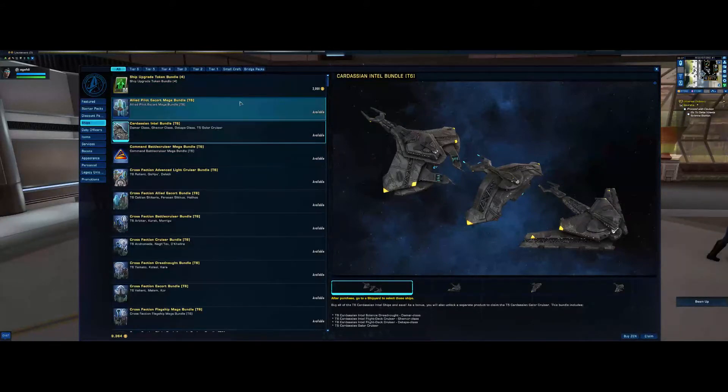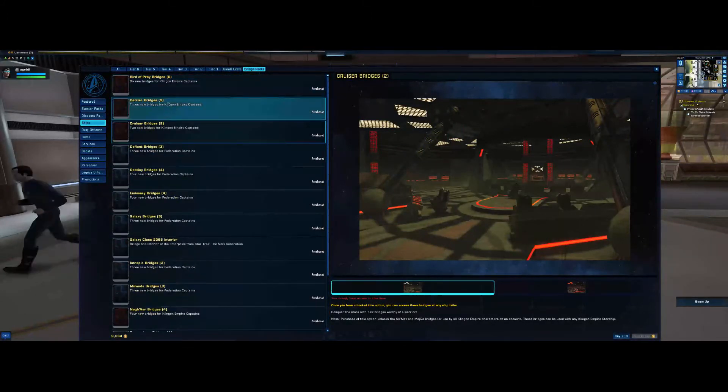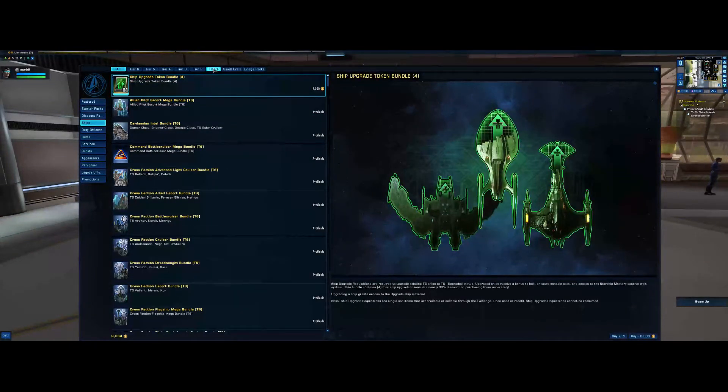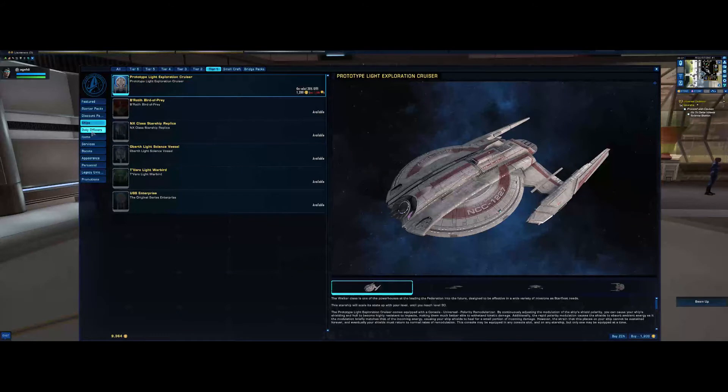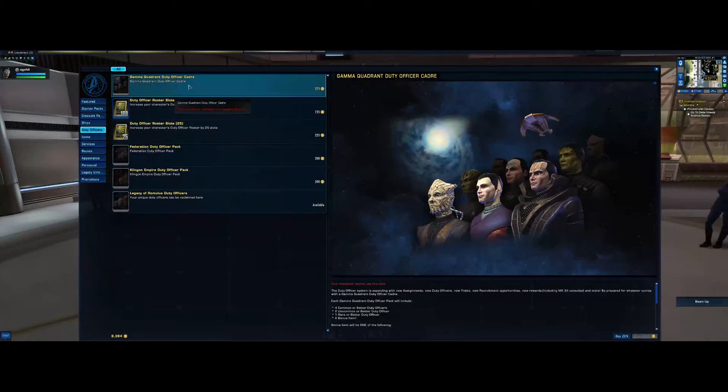I've got everything except for the two latest Age of Discovery ones. I've got all the ship packs — if you want to see different bridges I'm happy to activate them and show you. Duty officers: the way they work is I can't show you until level 11, but basically you start with 100 and can upgrade to 500. Duty officers do assignments to help you get extra points and Dilithium. You can get 500 slots for one purchase of 1,000 zen or 725 for a lesser amount. These always go on special two or three times a year, so you're better off waiting.